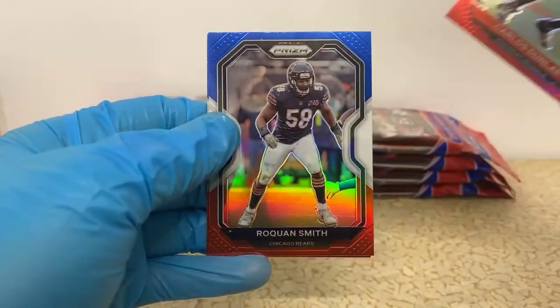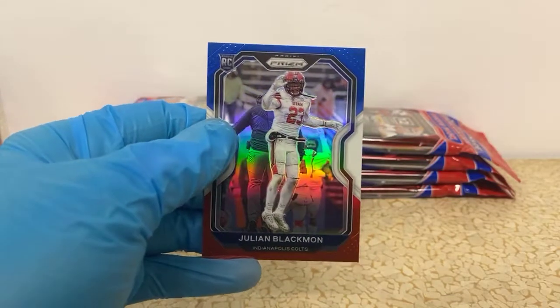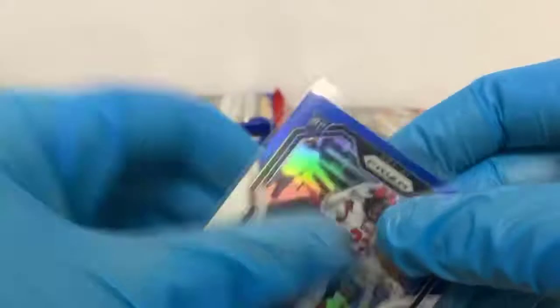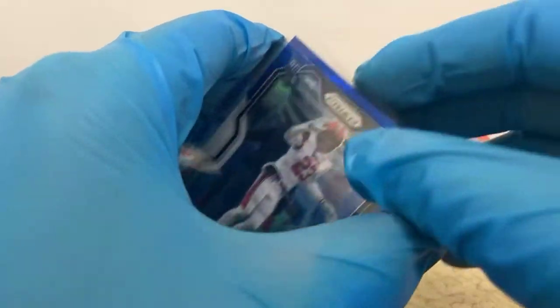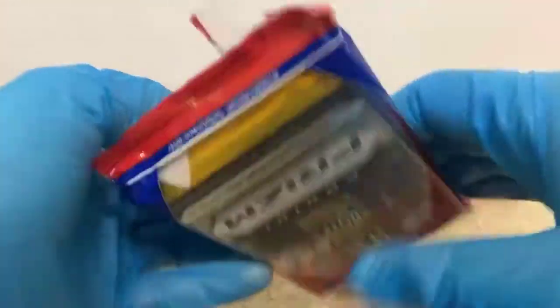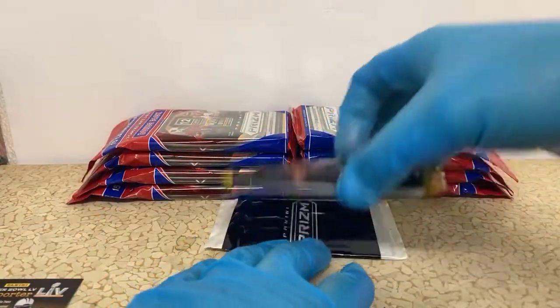Carlos Dunlap, Roquan Smith, and Julian Blackman — that's our rookie for the Colts. I always thought the Colts were the most undervalued team in the breaks for the longest time. And I thought I was right when Philip retired — I was like, oh yeah, they definitely were the undervalued team because Eason's stuff was about to skyrocket. And then they traded for wins and I was like, well, maybe they weren't.